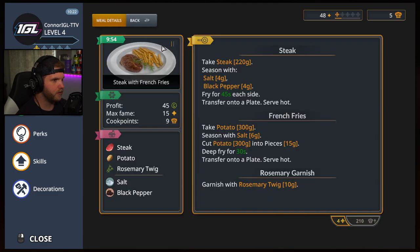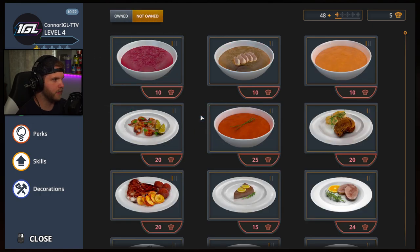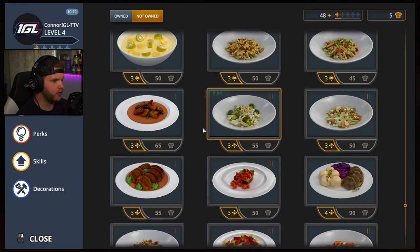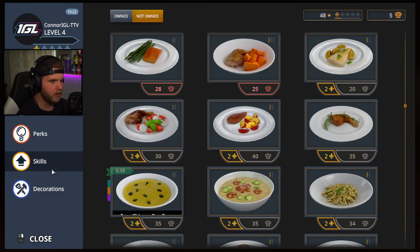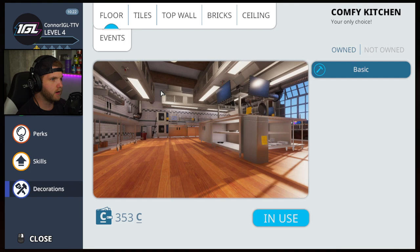How do I buy it, or do I already have it? Ah, that's how I buy more — so I need to get more chef points. I don't know how I get more chef points, throughout skills and stuff. I used all my skill points, my perks are all done.